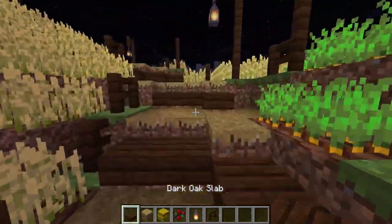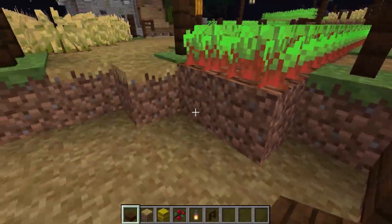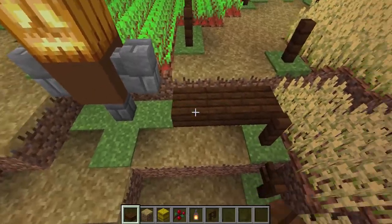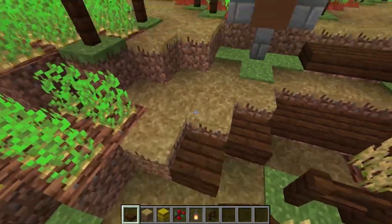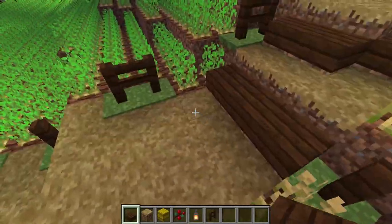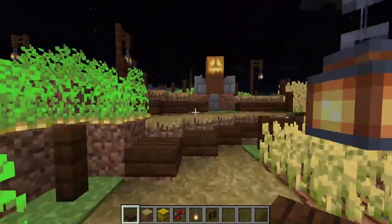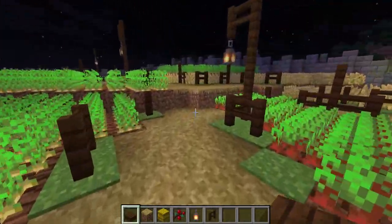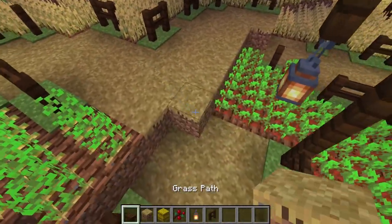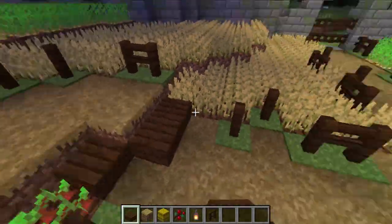For the last touches before I call it final, I want to add slabs along the paths. If I just add slabs to these little areas it'll make it so much easier to actually walk up — it'll just be a nice stroll through the garden. So you go up two slabs, see the little scarecrow, and you can either go left or right. I think it looks good — just gotta finish adding these slabs.